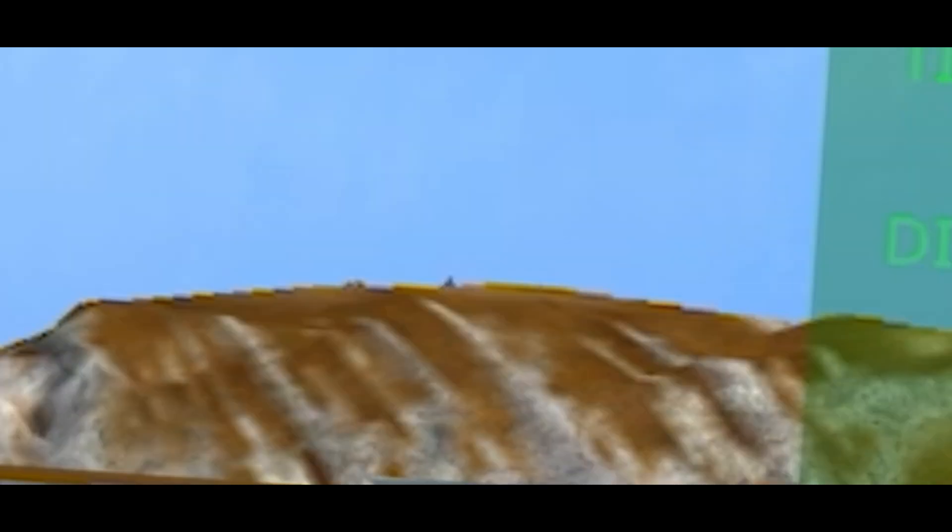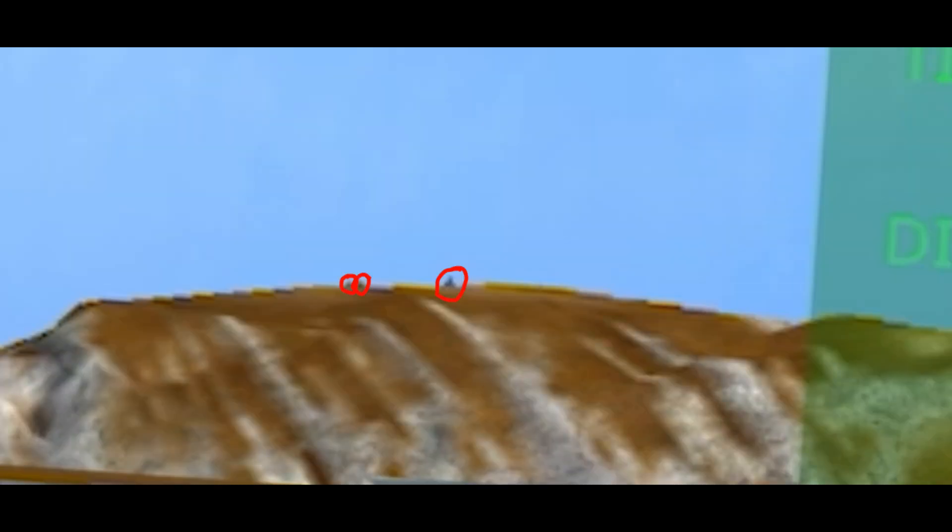As you can see in the distance there are some vehicles. Those are enemy surface-to-air missiles, or SAMs for short. In total there are three of them per enemy, but you can spawn four in separate areas in main island and the archipelago.